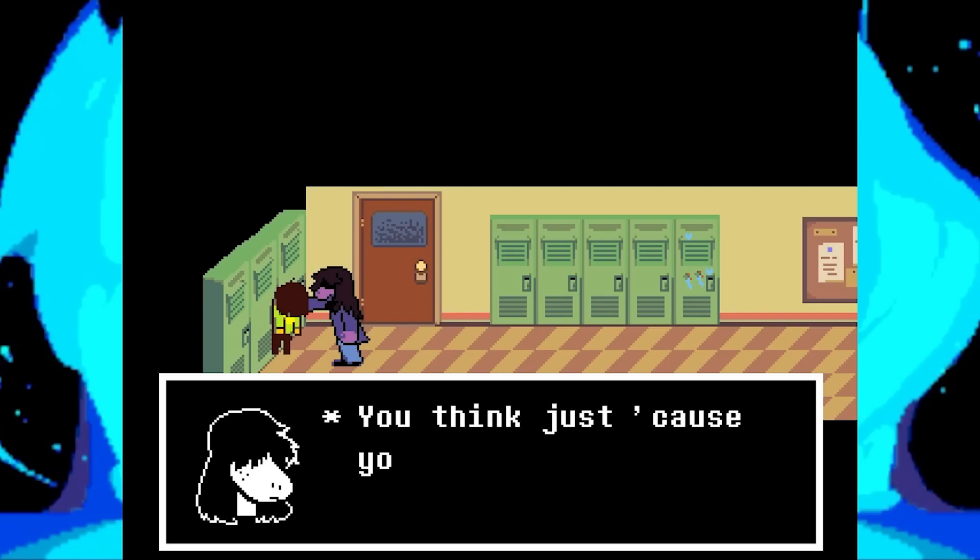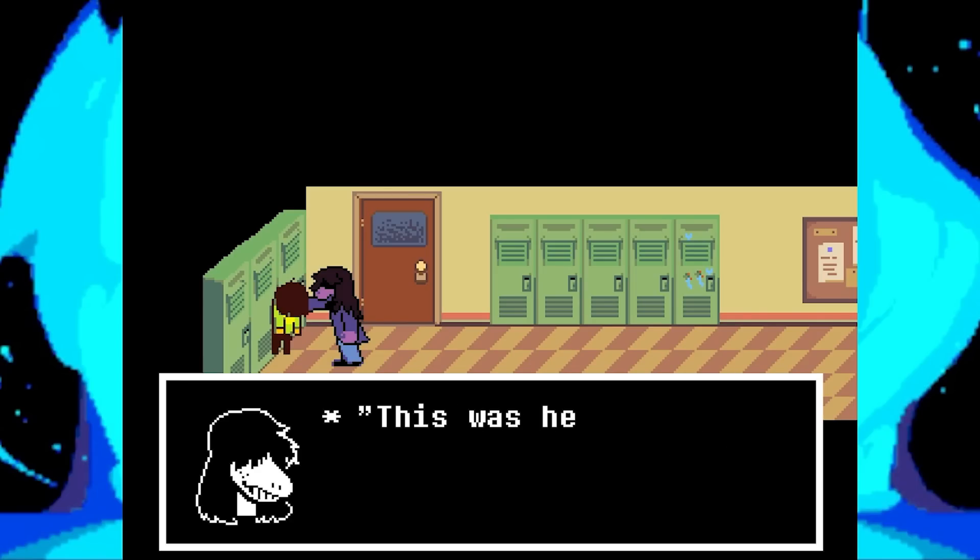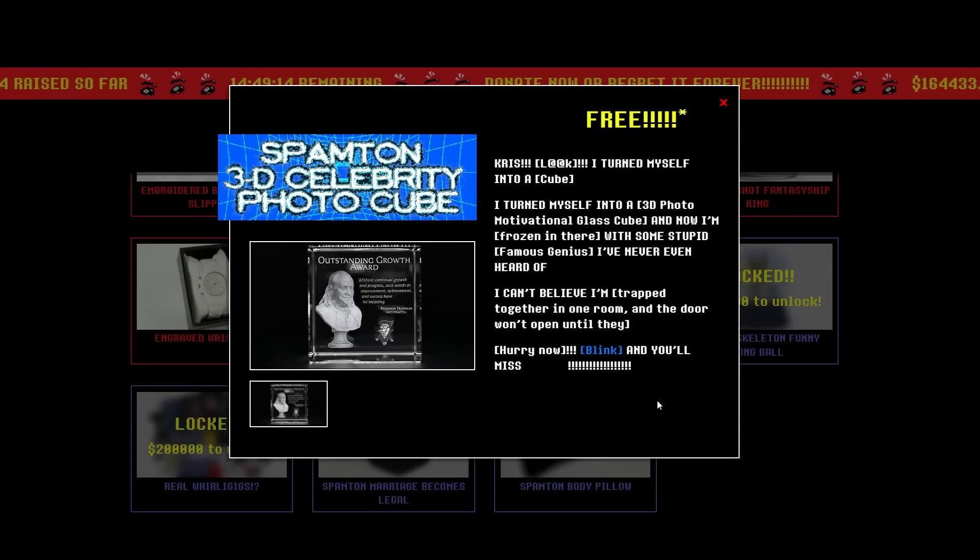The fact that we're even hearing about this event as part of the teaser gives me hope that we're actually going to know what happened that day as part of some sort of flashback in the upcoming chapters. Next up, the Spamton Celebrity 3D Photo Cube links to an image of Susie lying down. Clicking Susie will make her open her eyes and begin to blink. Fans assume this to be Morse code, but personally it doesn't appear to have any rhythm to it because the blinking pattern isn't consistent after refreshing the page.